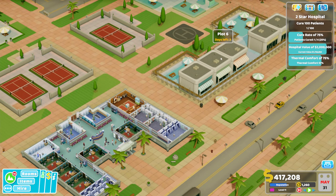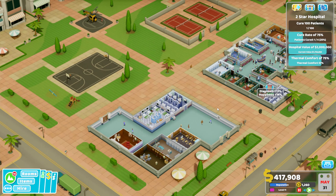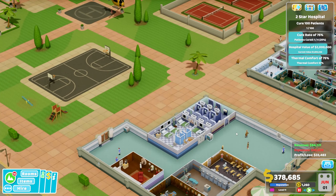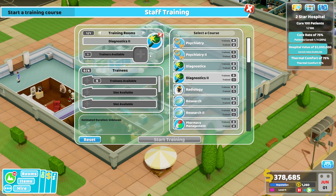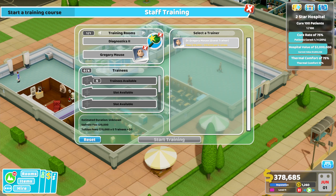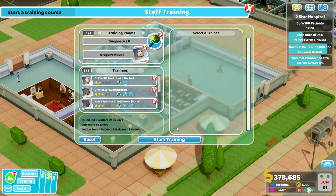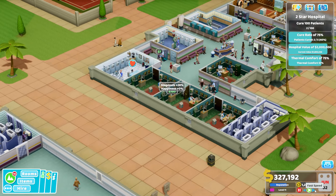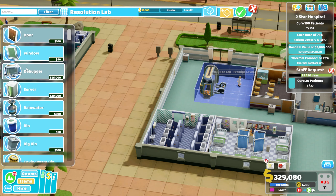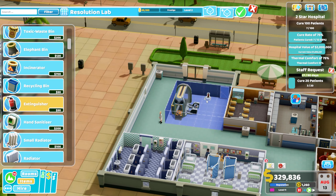We've just finished expanding into this new plot. Our reputation remains around about the same. We're going to run our simulation and we're looking pretty good. We're going to look at what training we can do - I've got a load of diagnostic level twos I can do. I'm going to bring a guest trainer in and throw all of these diagnosis-based people into it to get that diagnosis rating up. Let's get our resolution lab in - there's enough demand for it now.